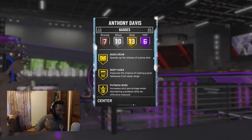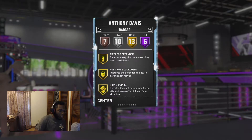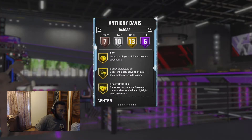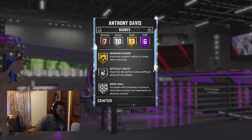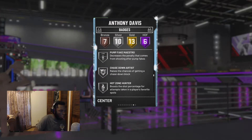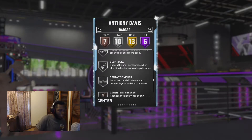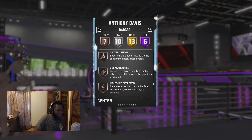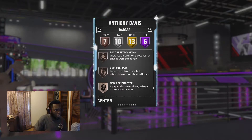Also has Deep Fades, Put Back Boss, Fancy Footwork, Back Down Punisher, Tireless Defender, Post Move Lockdown, Pick and Popper, Pogo Stick, Box, Defensive Leader, Heart Crusher, and Rebound Chaser. On silver he has Difficult Shots, Brick Wall, Moving Truck, Pump Fake Maestro, Chasedown Artist, Hot Zone Hunter, Dream Shake, Worm, Deep Hooks, and Contact Finisher. And on bronze he has Consistent Finisher, Catch and Shoot, Break Starter, Lightning Reflexes, Interceptor, Post Spin Technician, and Drop Stepper. And that's all he has right there.